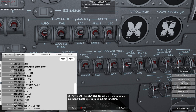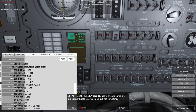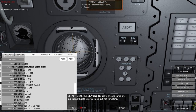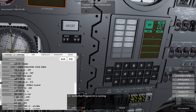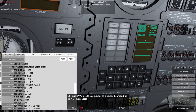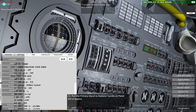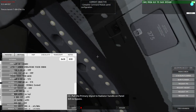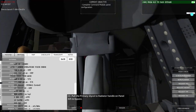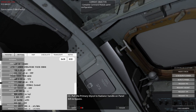At T-minus 4 minutes and 10 seconds, the five LV engine lights should come on, indicating they are armed but not thrusting. Verify that Program 2 is running. Insert Verb 75 but do not press Enter. Pull the primary glycol radiator handle on Panel 325 to bypass — there it is, bypass.